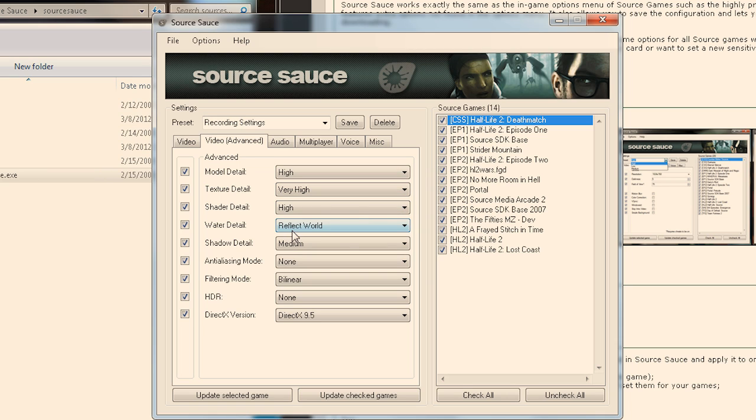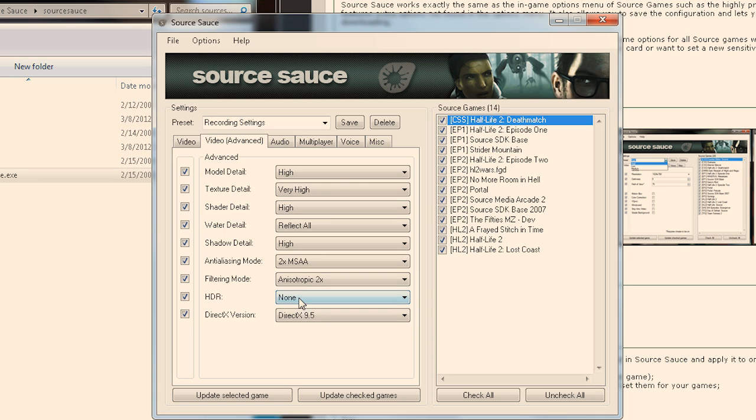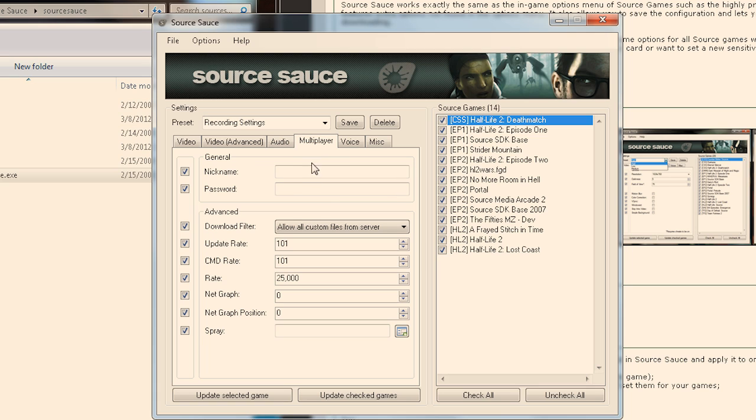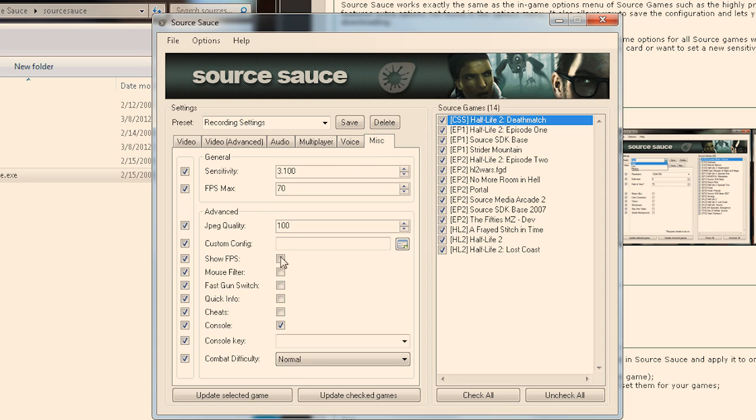If you're looking for a list of games that'll work with it, it's basically anything running from the Source Engine, not including Left 4 Dead. Now in this video I'm using version 1 of the tool, and overall it's very usable. There isn't too much of a learning curve because everything is pretty much self-explanatory. The place that could use a little bit more explaining would be the advanced section under the multiplayer tab. However, you can figure all that stuff out after a quick Google search.